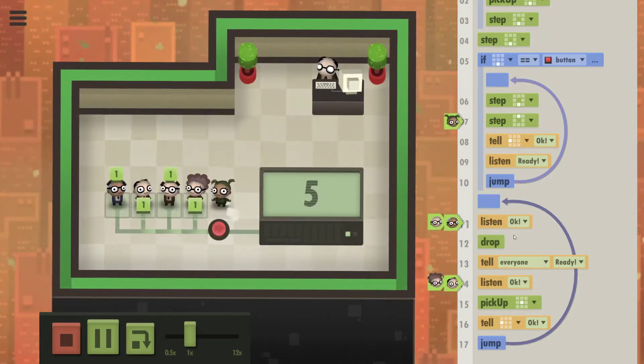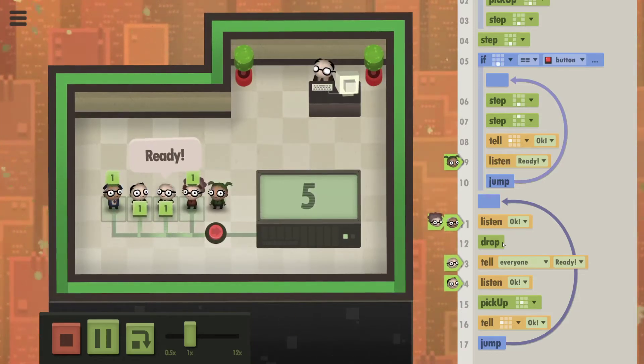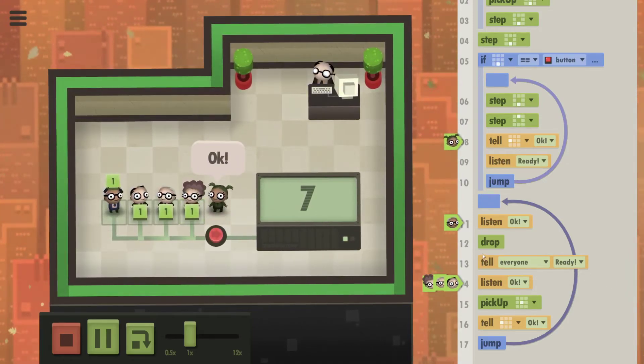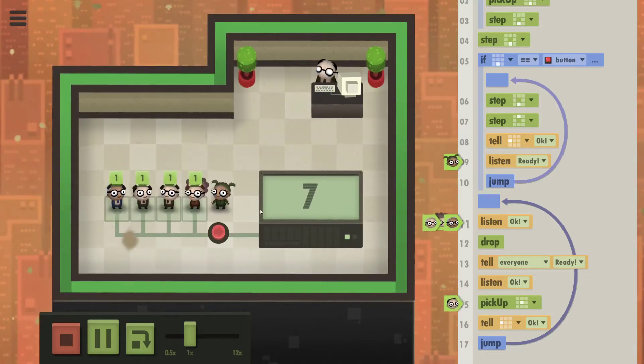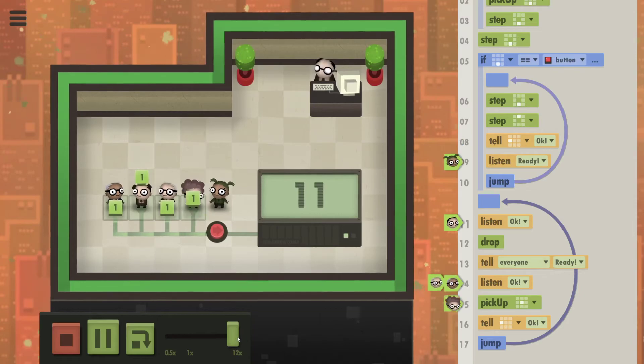On the first OK the worker will pick up the cube. On the second one it will drop it down. And they'll only say ready after the first time. So you can see that this works — we're slowly going through. And when we finish...